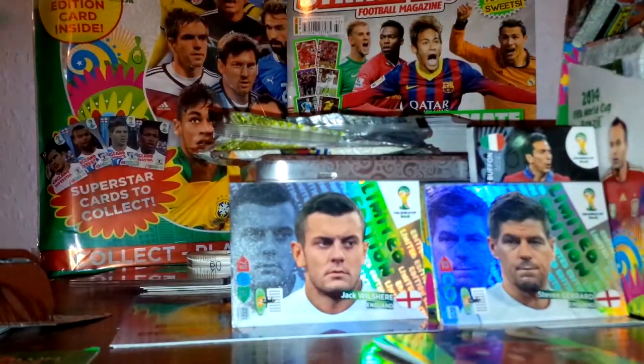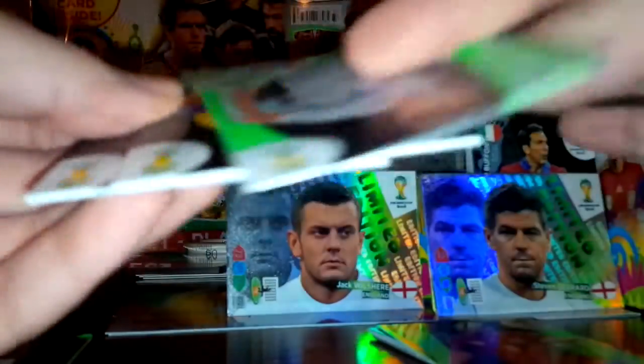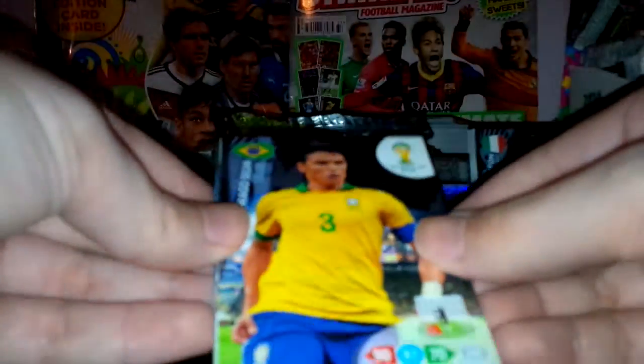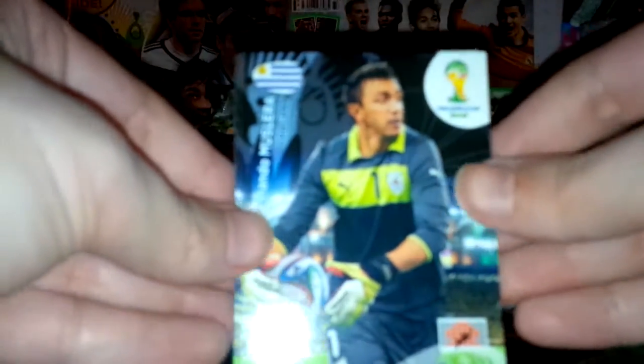The next pack is from the middle at the back. We've got Gastón Ramírez — one to watch of Uruguay — Thiago Silva of Brazil, Diamanti of Italy, David Villa of Spain, Leighton Baines England superstar, and the Ecuador national logo of Ecuador. Also Muslera the Uruguay goalkeeper, Júlio César the Brazilian goalkeeper, and Salley Muntari of Ghana.